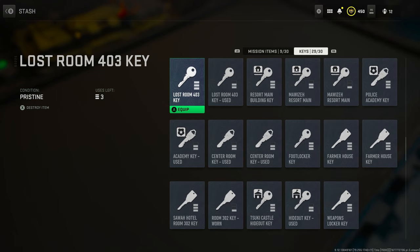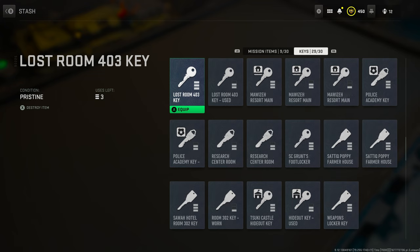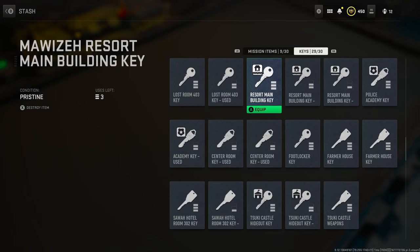Next is the room 403 key. This one is extremely important and one of the hardest keys to find, simply because you're going to need it early on to open a room in the apartment, withdraw a document, and then drop it at the dead drop.